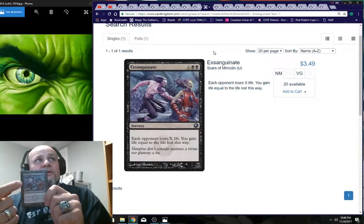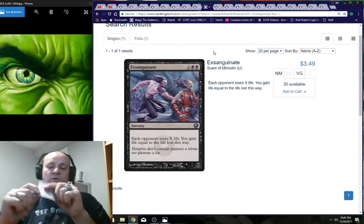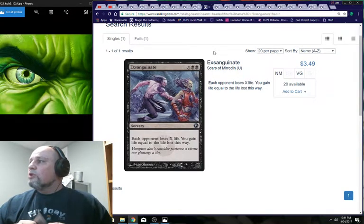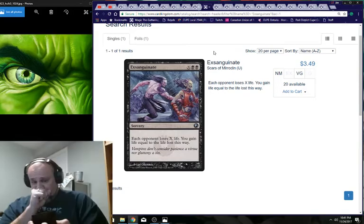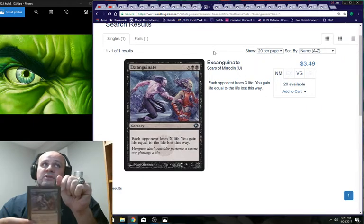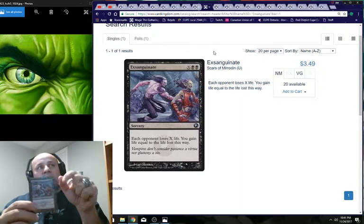Exsanguinate — two black and X — if you can get X to go off with infinite mana, you just win the game. Each opponent loses X life and you gain life equal to the life lost. In a black deck, if you can get to this by turn five or six consistently, you're winning. King Makar can generate mana and you can skew the deck to race to Exsanguinate.